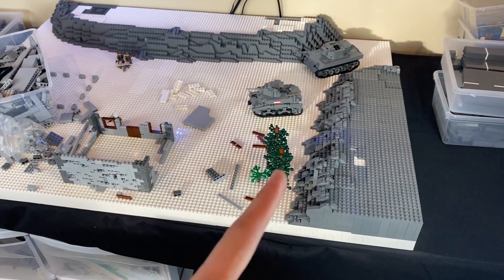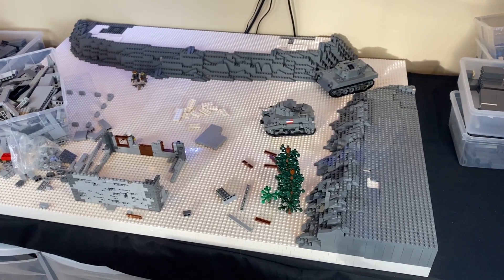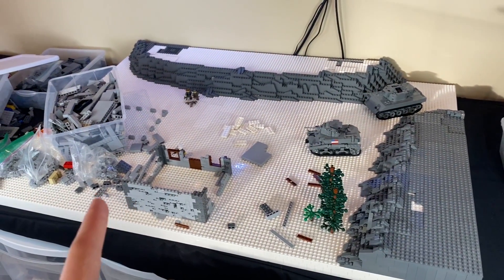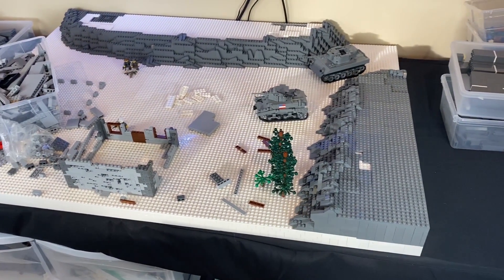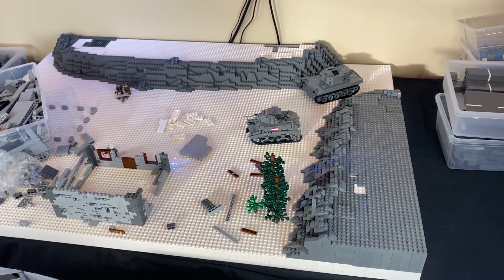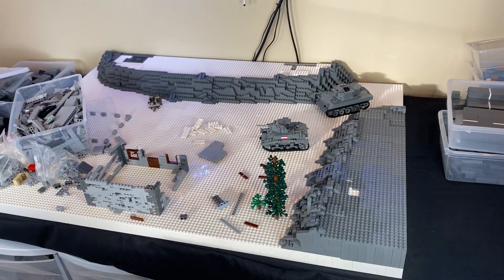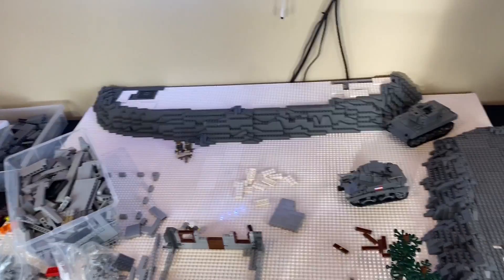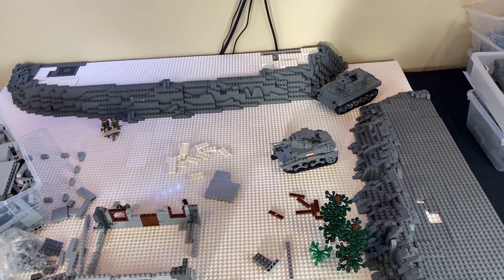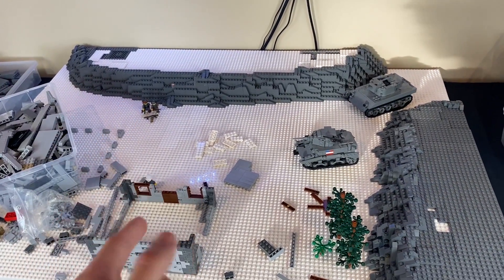I'm going to go order some of those white studs - probably 500. I'm picturing 20 trees, each leaf maybe 5 pieces, each tree has about 5 leaves - so 25 pieces per tree times 20 trees. I'll probably get 500, just to be safe. They're not that cheap, probably like 3 cents a piece. Let's go hop on to BrickLink and find some of those right now.